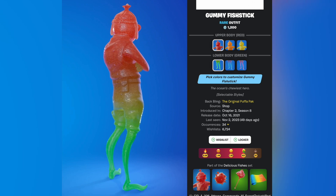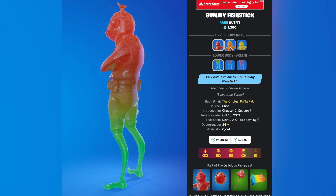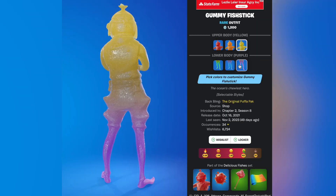Gummy fish stick was released October 16th 2021. This just comes with some different color variants — you can change the upper body and the lower body.